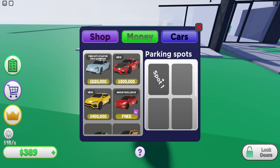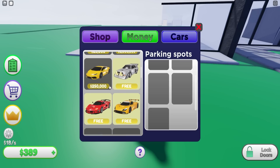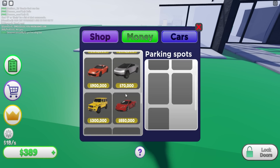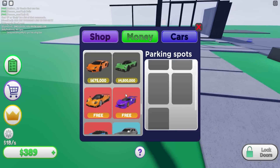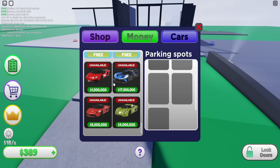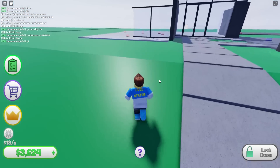We got cars! There's a Tesla, and one is free — no way! I can get a Huracan — this is sick! Look at all these cars. Some are unavailable: a Bleed, a La Ferrari, a Koenigsegg Regera, and an SV — those are rare now because we can't collect them anymore.